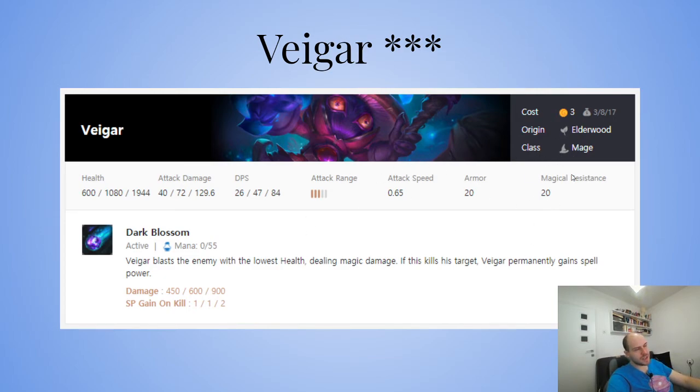For mages in Elderwood, you just have Lulu with Veigar plus one more. A good tank would be Annie — Annie can be three-starred, Veigar can be three-starred. You're just re-rolling for Veigar, Annie, and Lulu. You have a very mid-game-oriented comp that can scale to late game just rolling at level seven. Three-star all of them and you can get an easy top four, maybe even top two.